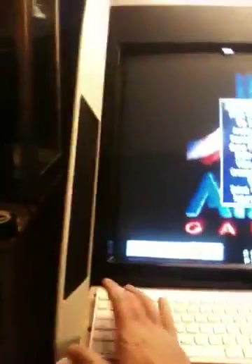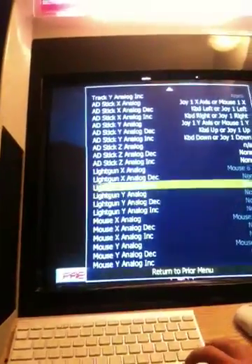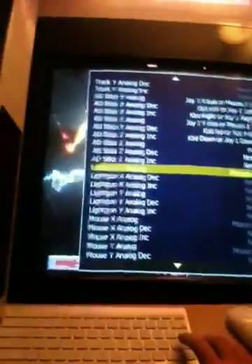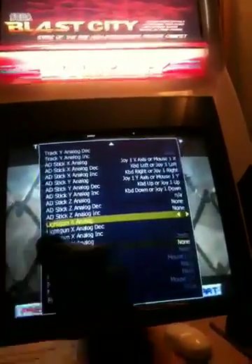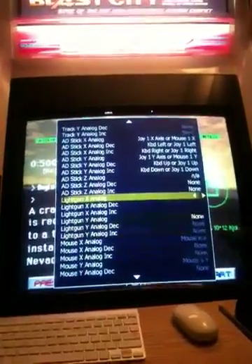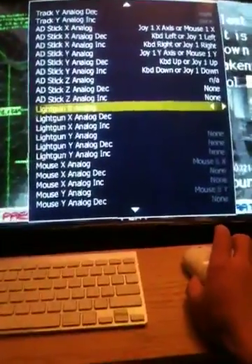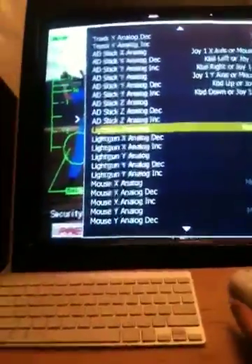So I'm going to go Tab, Input, Player 1, Input, and I'm going to go to light gun. You can see how it's registering on the tab menu - the mouse. When I want to go left and right to set the X, nothing's happening. But if I take this mouse and move it left - now it's Mouse 8. I don't know why I have Mouse 8.